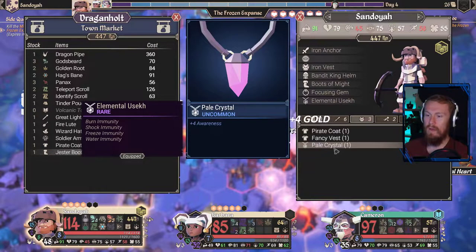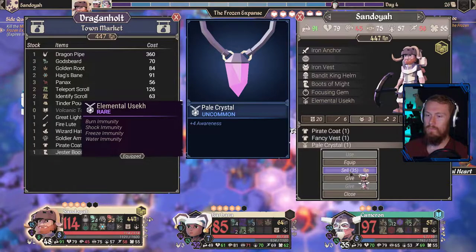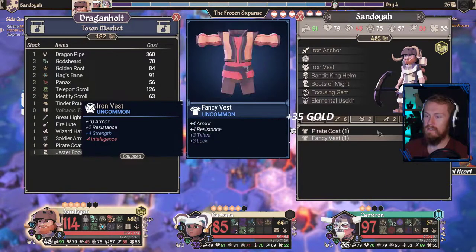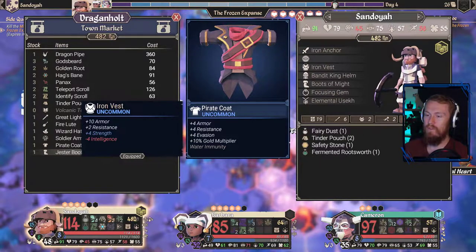Silk Scarf — goodbye. Pale Crystal — wow, that's worth a lot. Holy. Four Awareness for 35 gold as a selling price. Okay, we're fine with that.